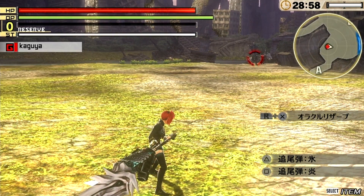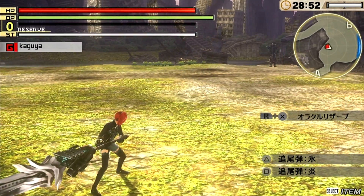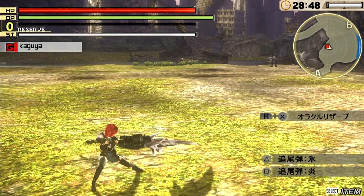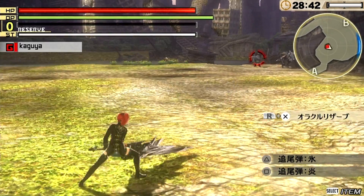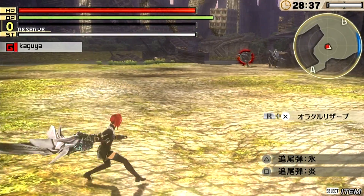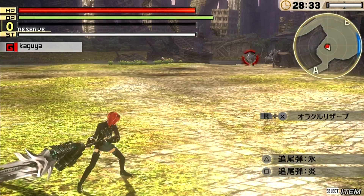Now I want to show you the infinite combo, which a lot of people have been asking about in my video comments. If you hold down R and press square together, you'll see my weapon flashes blue. The easiest thing to do is count 3 slashes — after every 3 slashes the weapon flashes blue again — then repeat. If you press square accidentally you'll do that final combo slash instead.